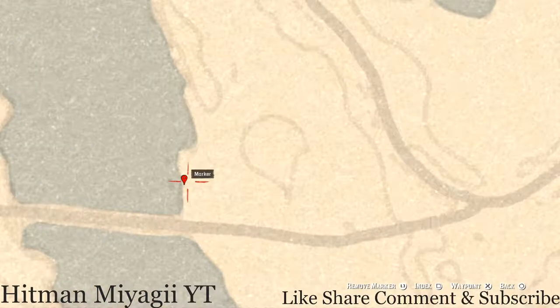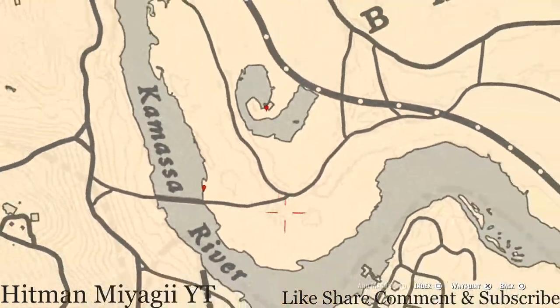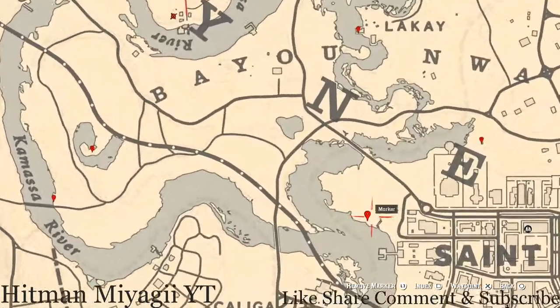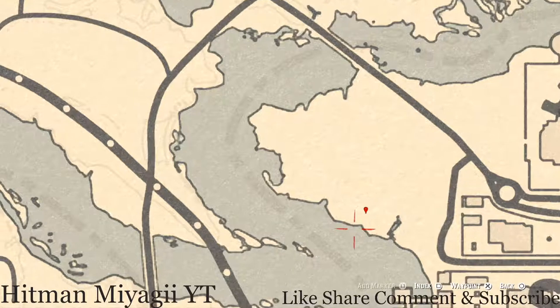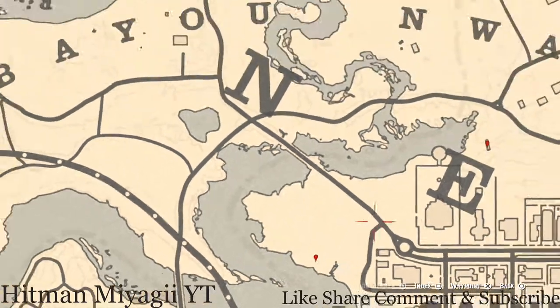Let's go over a little bit more along the Kamassa River to this location where you guys will get another fossil. Remember, these fossils are only for people that are level 15 or more in the Collectors role — that's the only way the fossils will pop up. Our next marker is a bird egg. This bird egg is a Heron — H-E-R-O-N. It's in the tree; shoot it down with a varmint rifle or a bow using a small game arrow.